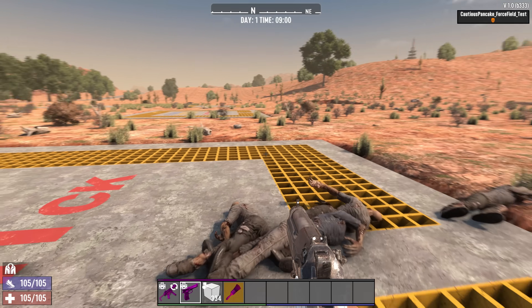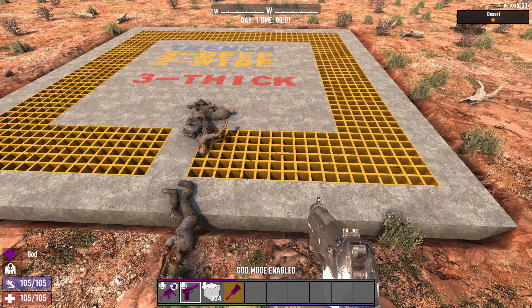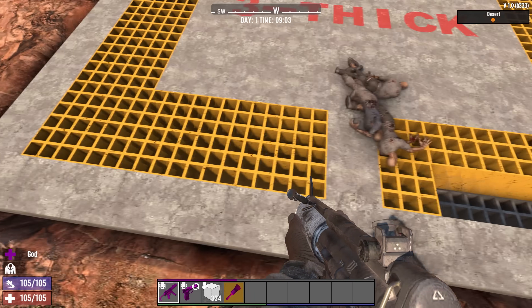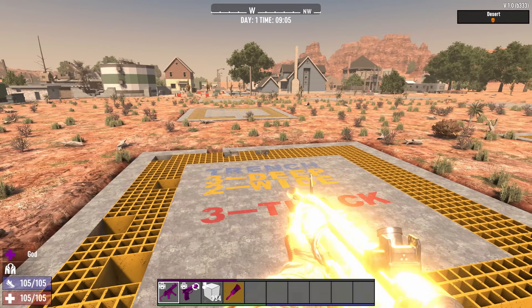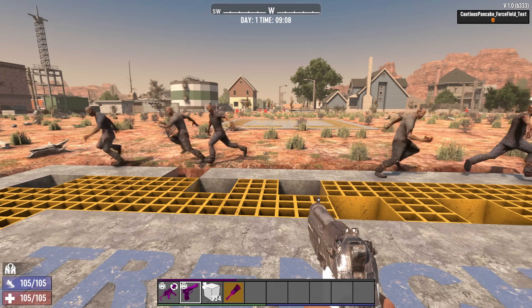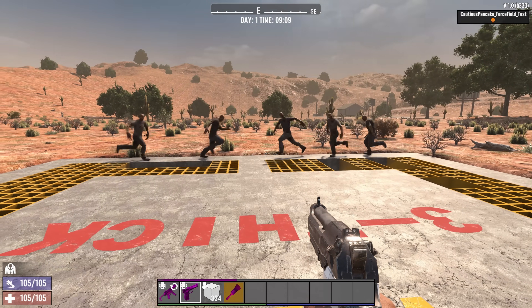And if any blocks are blown up over the top by a cop or a demo, you will still have a two-thick layer underneath. If we wanted to see how that looks after losing a few top blocks, it should function just the same — and sure enough, it does.